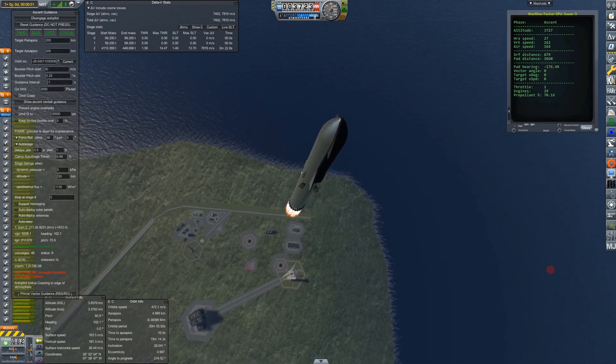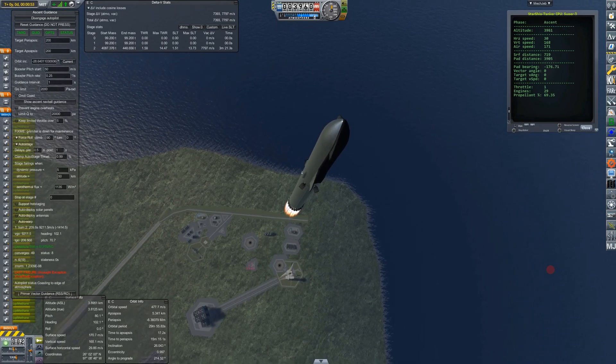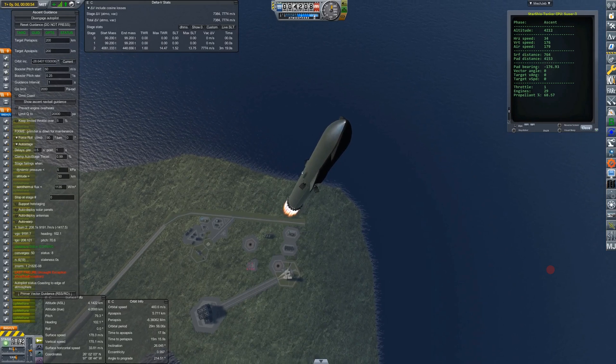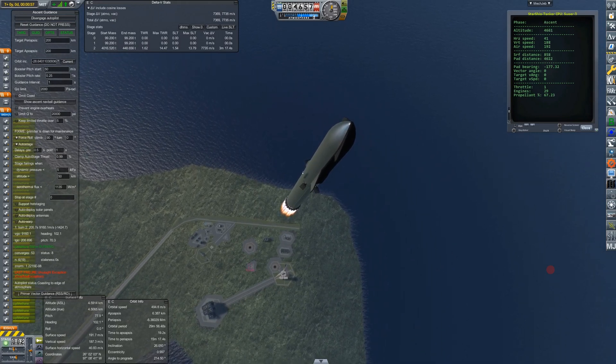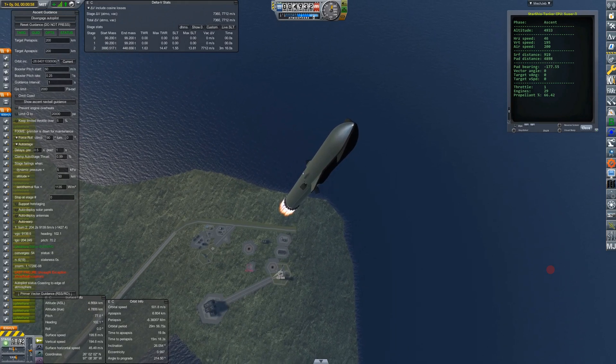I'm using a mod called KOS — Kerbal Operating System — to control the Super Heavy and try to catch it. I'm not using KOS to control the chopsticks. I do that by pressing number one when I'm on the crane, because it has a single action — it toggles the opening and closing of those chopsticks.